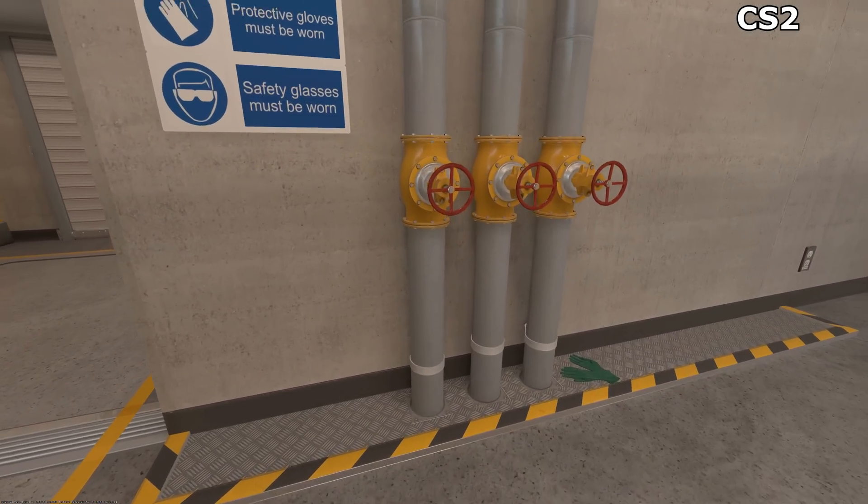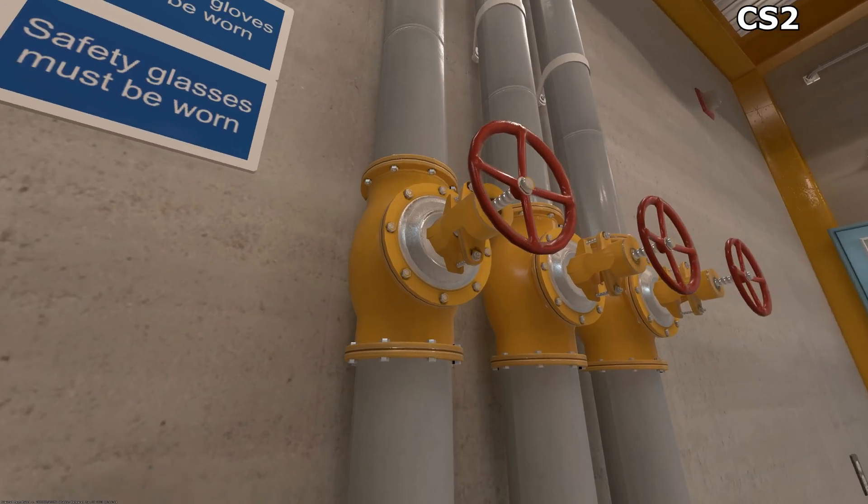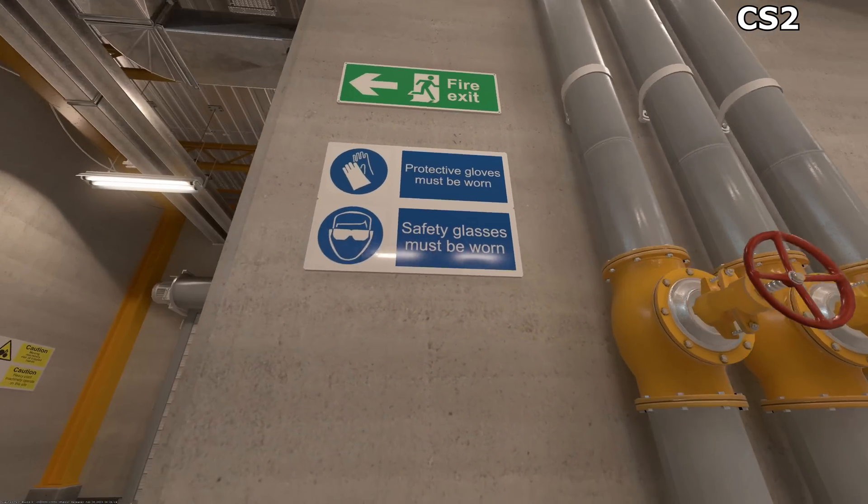The wall, being the bulk of this area, is now significantly less shiny-looking — so it's not that Source 2 makes everything more shiny, it's just capable of being much shinier should it need to be.